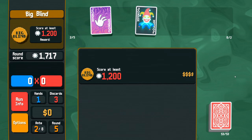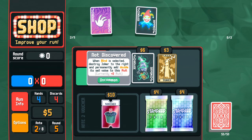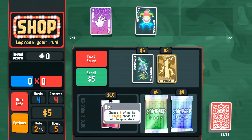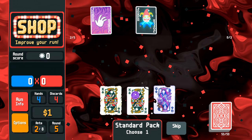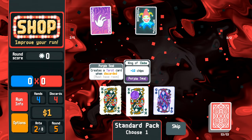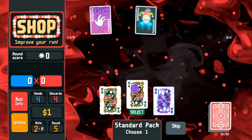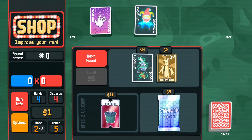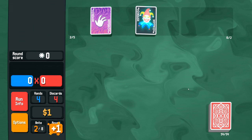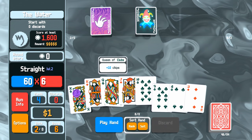There's a joker that, when a blind is selected, destroys the joker to the right and permanently adds double its sell value to the multiplier — really nice if you've got a joker to get rid of. We probably need more ways of multiplying. This queen adds 50 chips which is nice when you times it by the multiplier. This king creates a tarot card when discarded — that could go really well with building our deck. I'm going to take this, giving us a 1.5 multiplier.